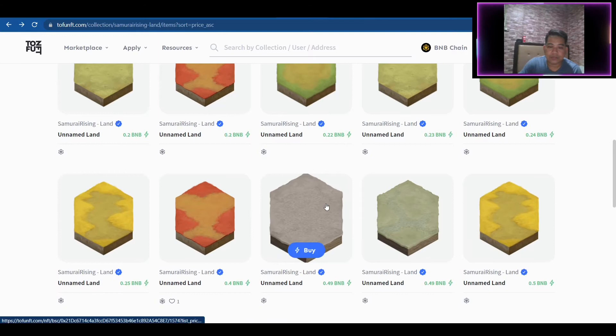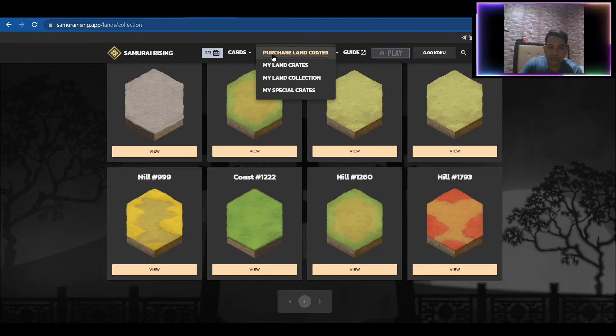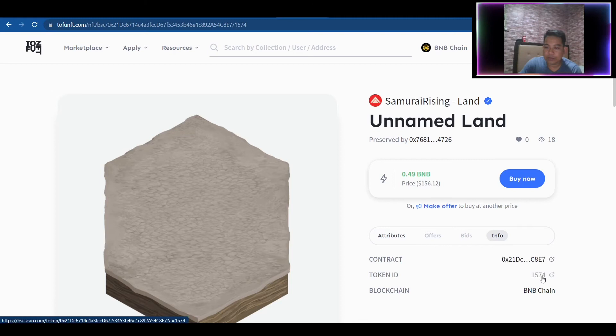There are also other abandoned lands. We have a Mountain set at 0.49 BNB, so if you click on this one it's only $156, compared to minting at 120,000 SMG on the official land purchase, which is equivalent to $903.